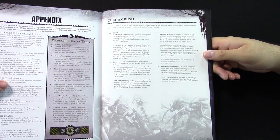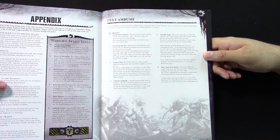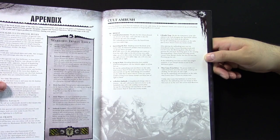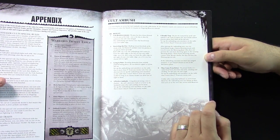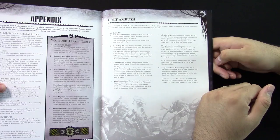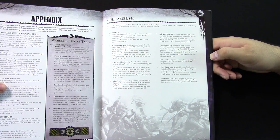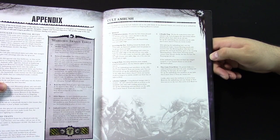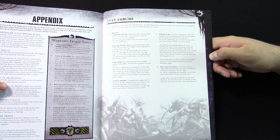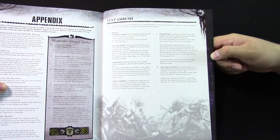Perfect Ambush: set them up anywhere that's more than six inches from any model. So if you're worried those marines are going to charge your guys next turn — nope, pop them in front. Charge my pure strains, have fun with that. Deadly Trap: set the ambushing unit anywhere on the table that is more than six inches away from an enemy model. After placing the unit, you can immediately make a bonus shooting attack as if it were the shooting phase — this doesn't prevent the unit from shooting again in the ensuing shooting phase. These bonus shooting attacks cannot cause morale checks but they do have the Pinning special rule. So you get a free pinning shot. If the ambushing unit has no ranged weapons, it can instead choose to run in the movement phase.